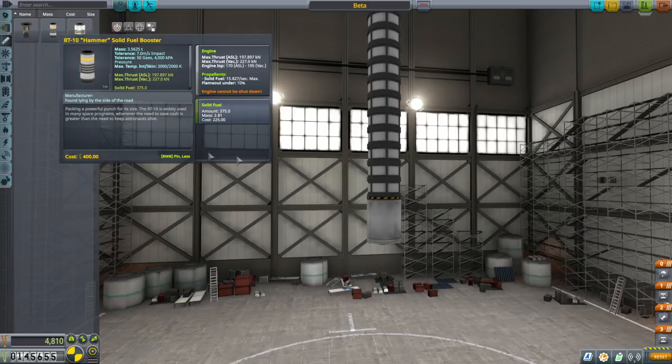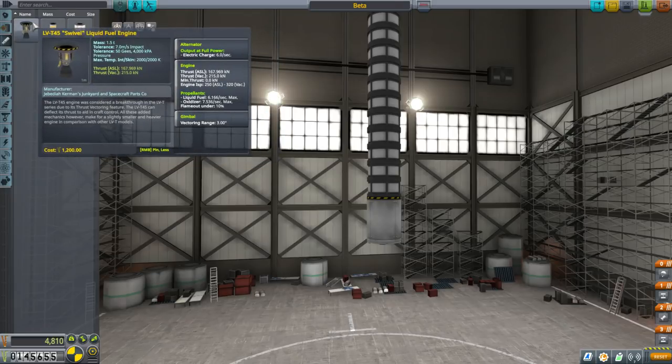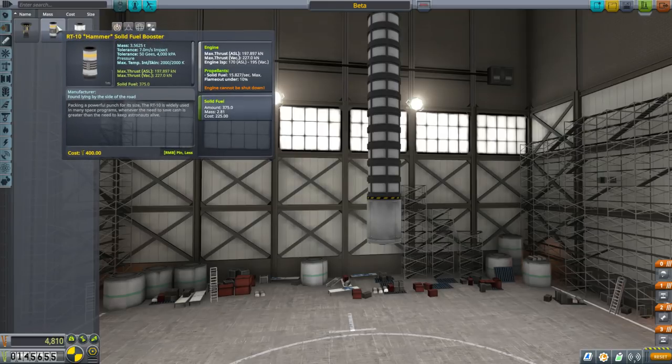The downside of SRBs: they don't gimbal in Kerbal Space Program. In real life some can, but not in KSP. Gimbaling, if you recall, is turning the engine to steer the rocket, and that's rather handy. And of course, they don't shut down and they don't throttle. So those are downsides too.